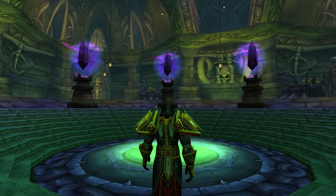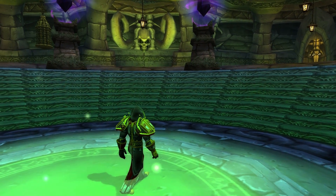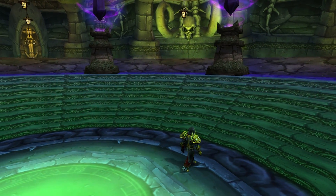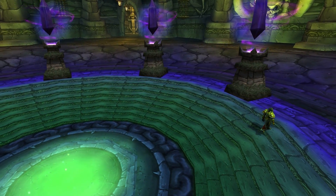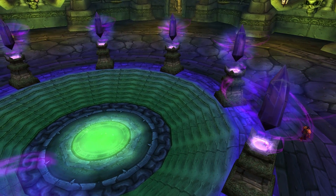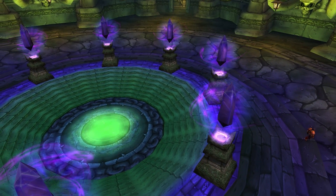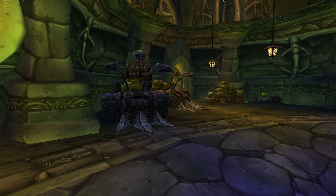Now we are inside, so the exploration can begin. The upper area consists of a grand hall with an arena in the middle, surrounded by dark crystals with a green glow in the center. The area itself is massive, and ornamented skulls are placed all around the walls. Looking around the room you will see several Scourge war machines and cages, along with stacks of crates and boxes.